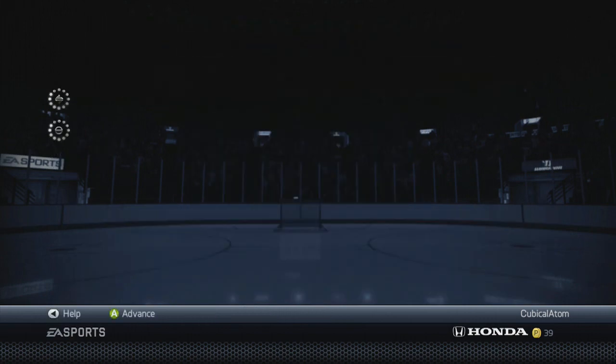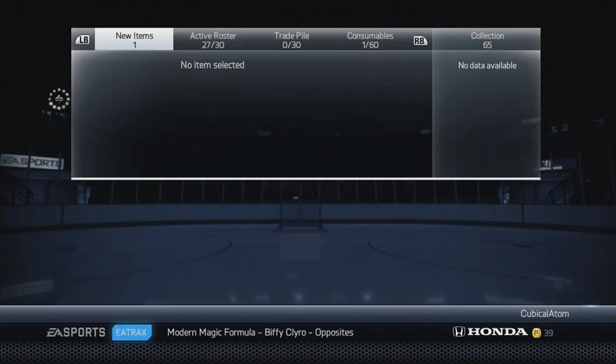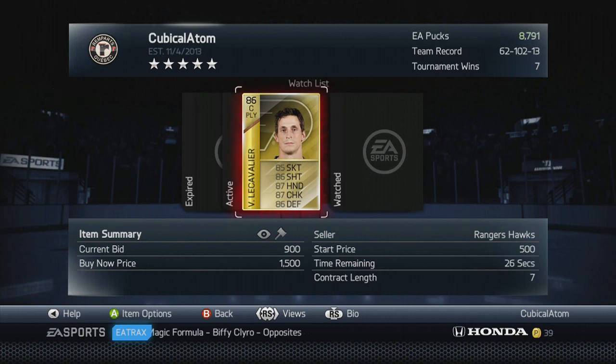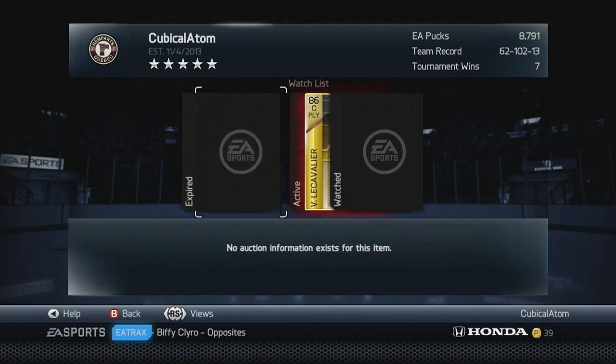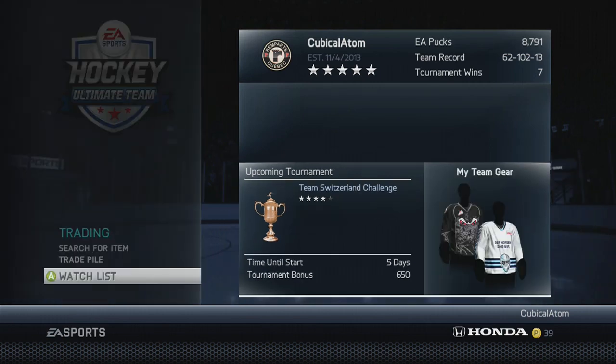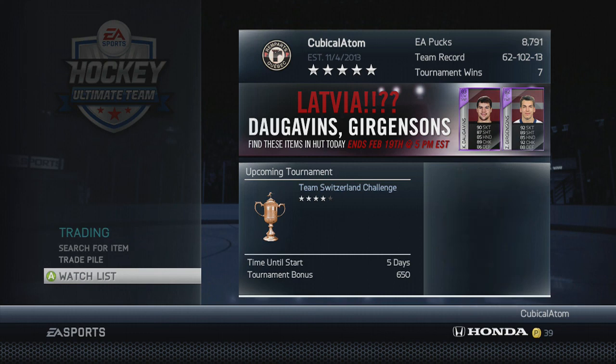Jake Allen I bought for 600 pucks and he quick sells for 613 — that's another 13 puck profit. If you keep doing this for a long time you will make a good amount of pucks. This is very good for beginners who are just starting HUT. Hopefully this helped you — leave a like if you enjoyed and subscribe if you haven't already!